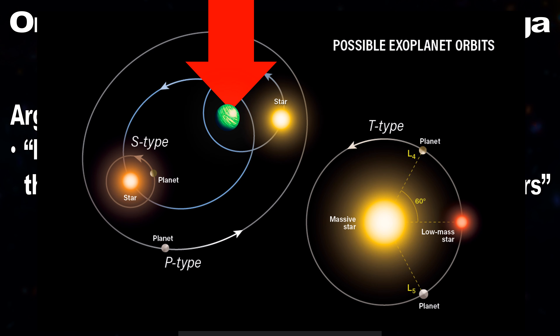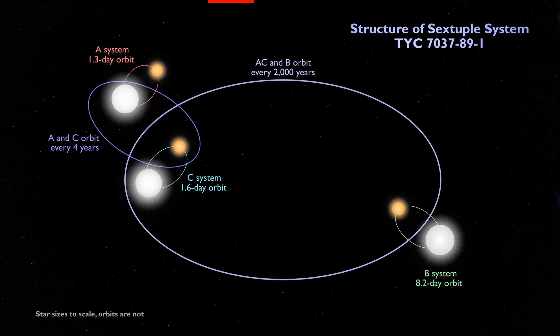And while a trinary star system is very rare, it is not impossible. In fact, here's an example of a real life star system which has a total of six stars all orbiting each other. So if a six-star system can exist, I'm pretty sure Planet Namek's three-star system with Namek conveniently in the middle is more likely than Planet Namek being more massive than three stars.